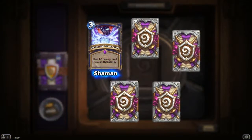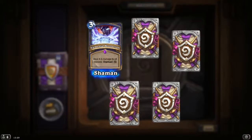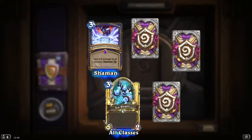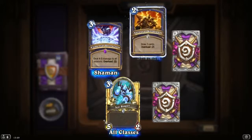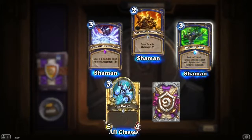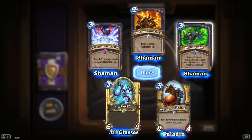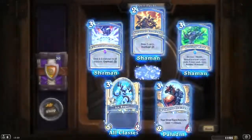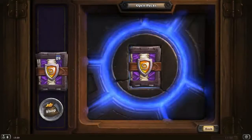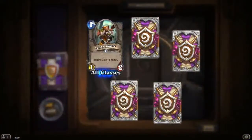Another epic — Elemental Destruction: deal 4-5 damage to all minions, Overload 5. Wow. Golden Ice Rager. Healing Wave and another rare healing wave — disenchanting stuff. It looks like these pre-ordered packs were really, really bad — it's just the same cards circling around.